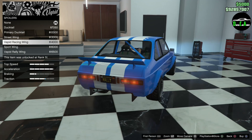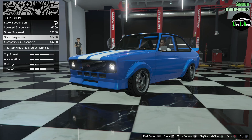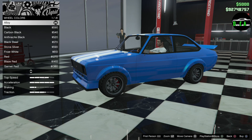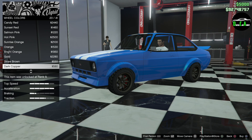Suspension — I'm doing more of a rally build so I'm not going to slam it; I'll keep the stock ride height. Transmission and turbo. For wheels, I'm going to do the tuners — and gold. Gold color. Oh, that looks so cool! That's really nice. Love that.